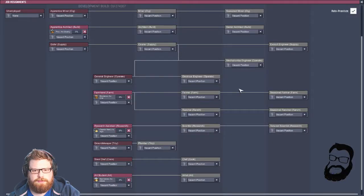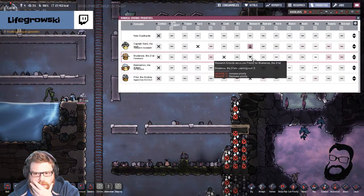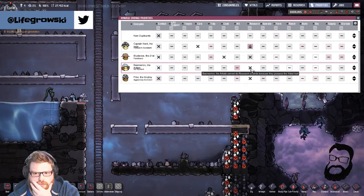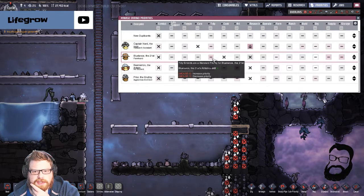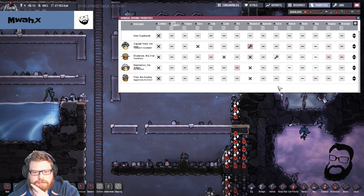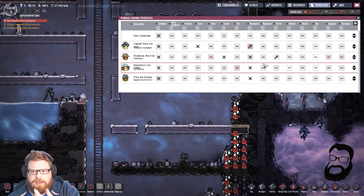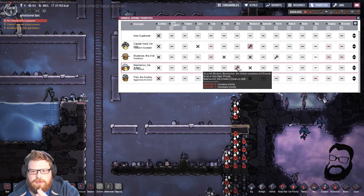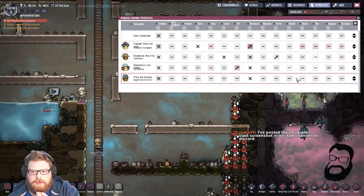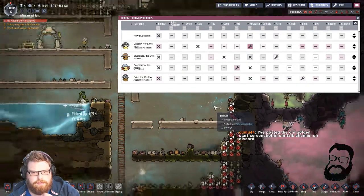Have I done this the wrong way around? Right, so Nerd is science. Blue is Anne Farmer. Beameron does the art. They can all do everything else really. I'm not really gonna do this too much — Prior does the building. Yeah, that'll be fine.